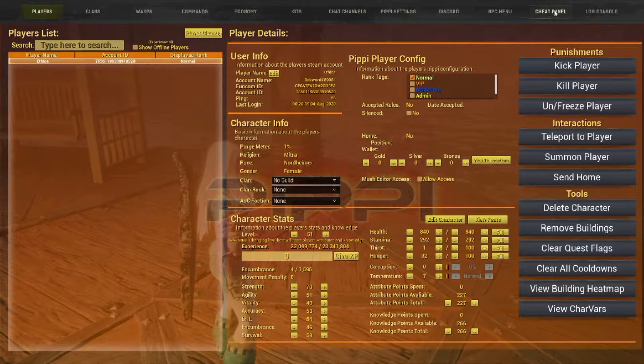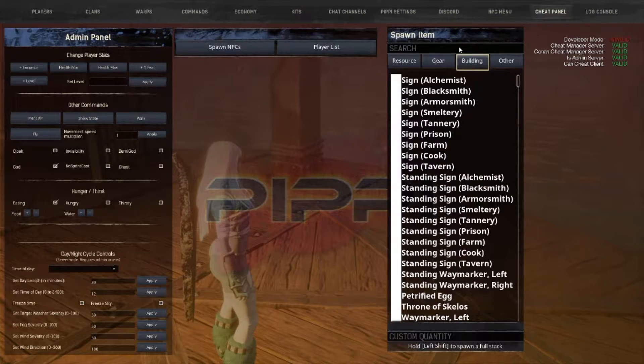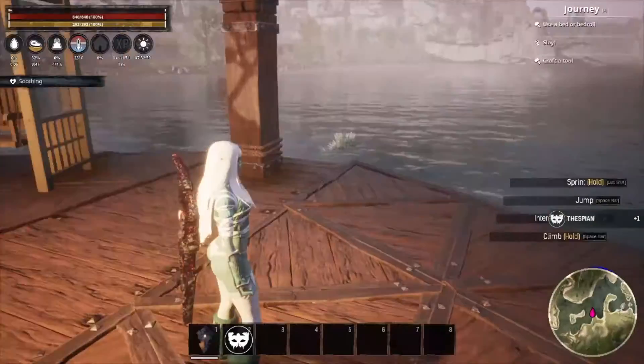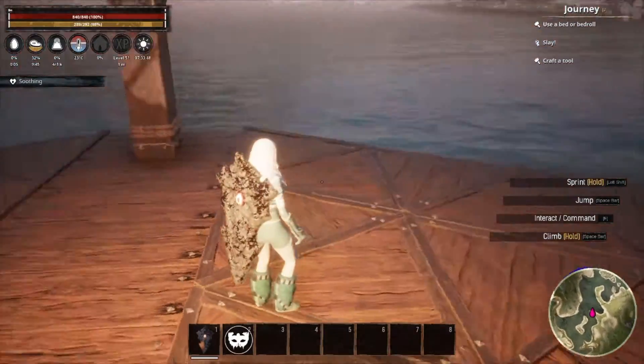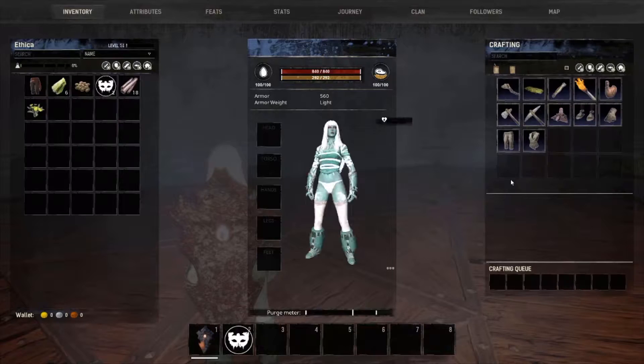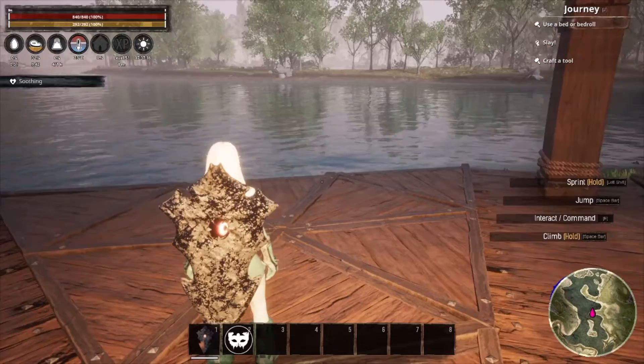You'll click the second to last tab, which will be your cheat panel, and you'll want to select the build-in menu within your spawn menu. You're going to type 'thespian,' which will allow you to click the thespian and spawn it into your inventory. If you have room on your hotbar, it'll spawn into your hotbar like mine did. Otherwise it will be in your inventory when you press I.